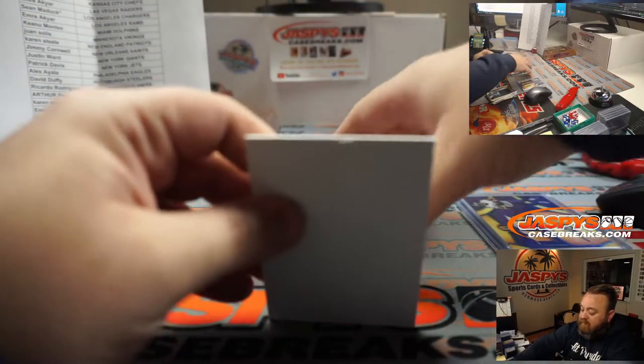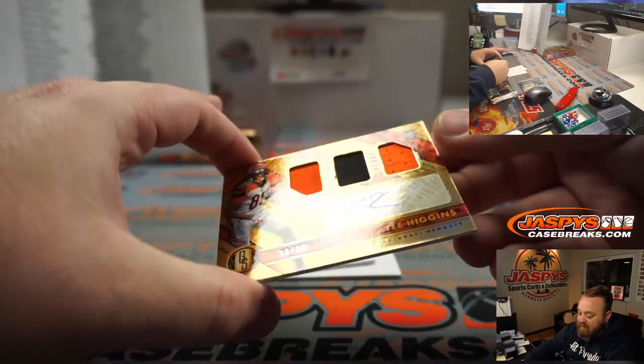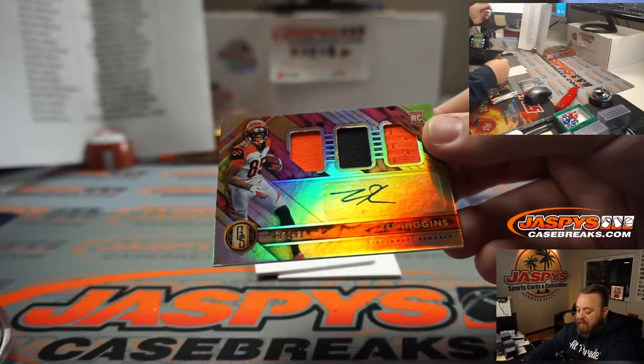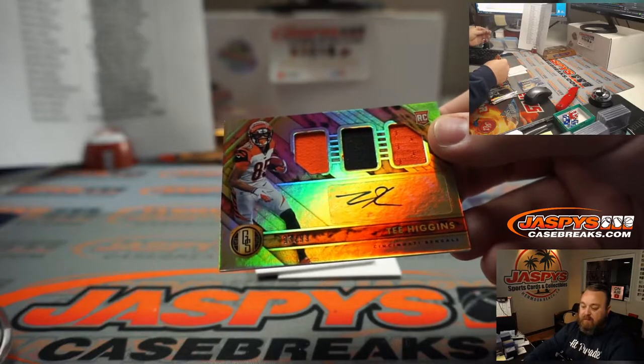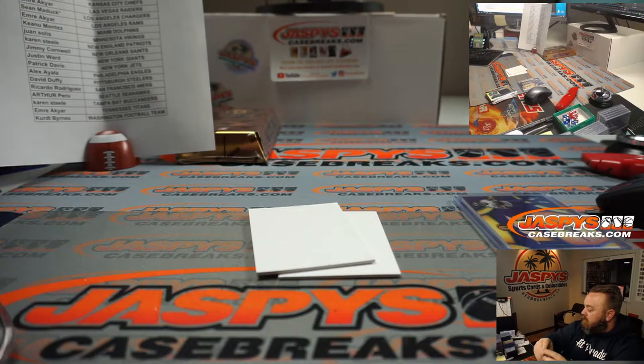Let's see — a little orange. T. Higgins triple relic and auto for the Cincinnati Bengals, going to John Dineen — one of the last spots taken. Congrats, John.